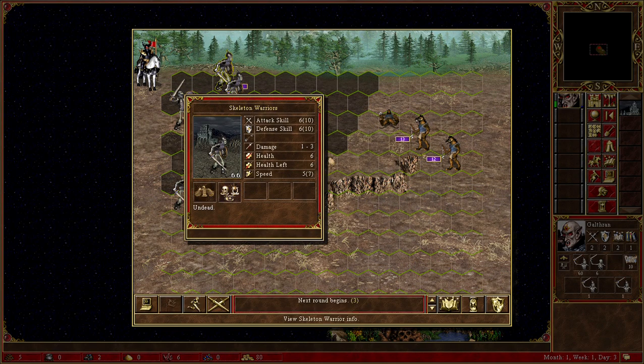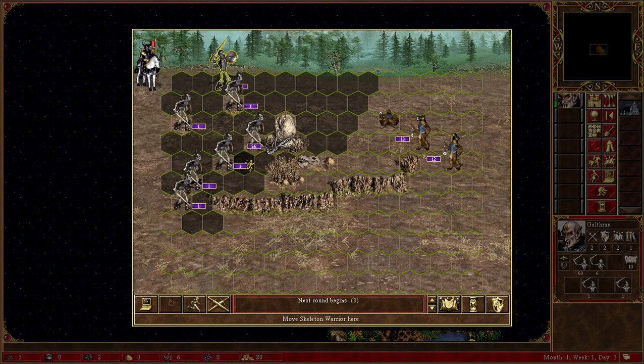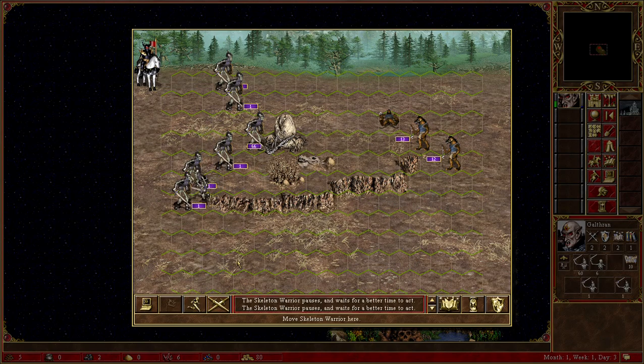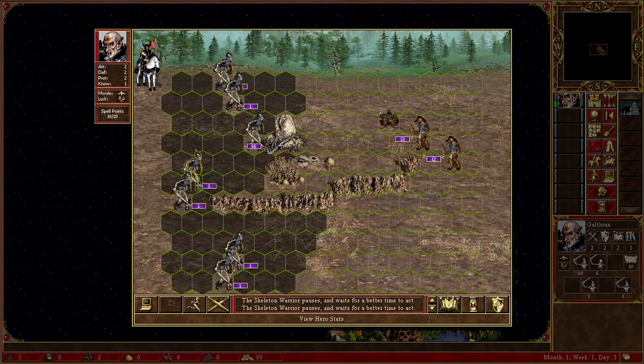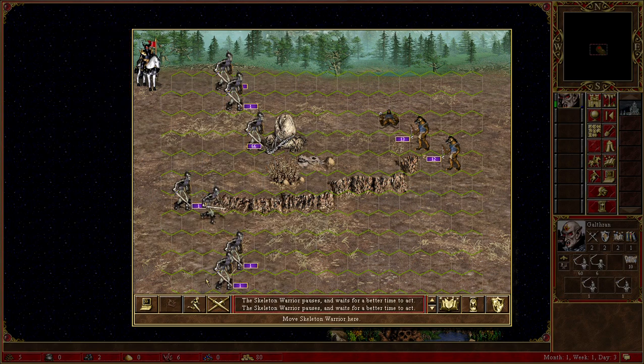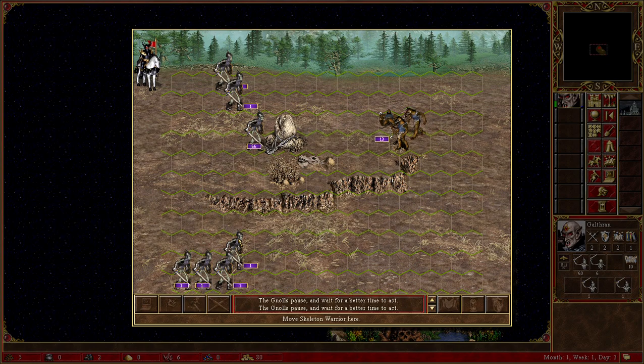As you can see right here, because we are on native terrain for the skeletons, they get a speed advantage from the terrain and a speed advantage from just being with Galfrin, a skeleton specialist.